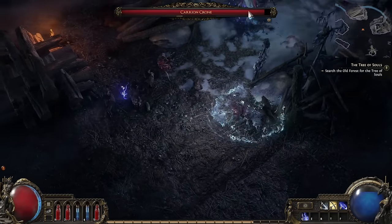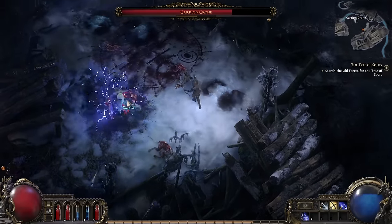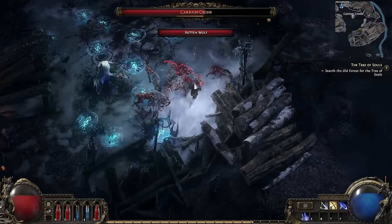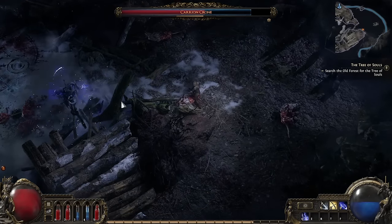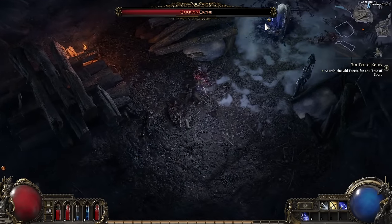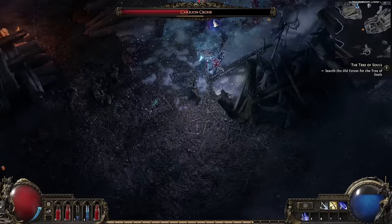Right outside of town is the Carrion Crone, the game's first optional zone boss. These are scattered around and drop permanent character buffs when killed, so they're a big incentive to explore and hunt them down. This boss definitely calls back to Hailrake from Path of Exile 1. She reanimates wolf corpses and has several ice-themed spells with very good signalling. She tends to hide in her ritual site, tempting you in there where she's much more dangerous, but there's plenty of room to duck out and play it safe if needed.